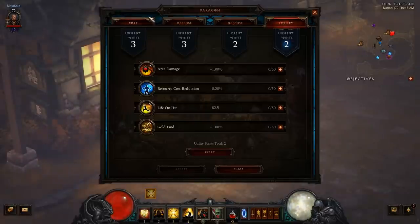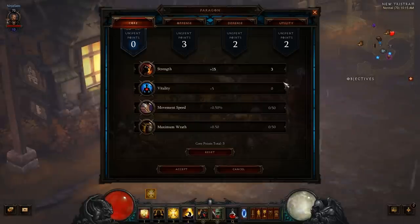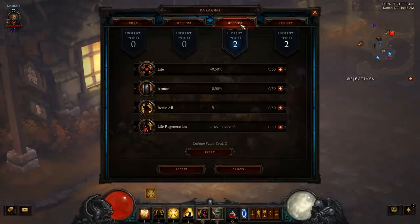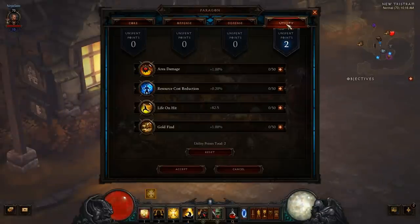Core points can be spent on your class's primary attribute, Vitality, Movement Speed, or Bonus Class Resource. Offensive points focus on increasing your damage output and efficiency, and include attack speed, cooldown reduction, critical hit chance, and critical hit damage. Defensive points include stats that help improve your survivability — options include bonus life percentage, bonus armor, resist all, and life regeneration. Finally, utility points include more specialized stats that allow players to refine their builds — these can be spent on Area Damage, Resource Cost Reduction, Life on Hit, and Gold Find. The goal of the new Paragon system is to give you greater control over your hero, promoting variety in build options and offering more character customization than ever before.